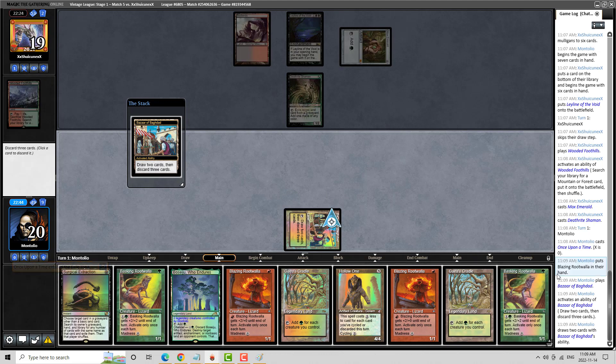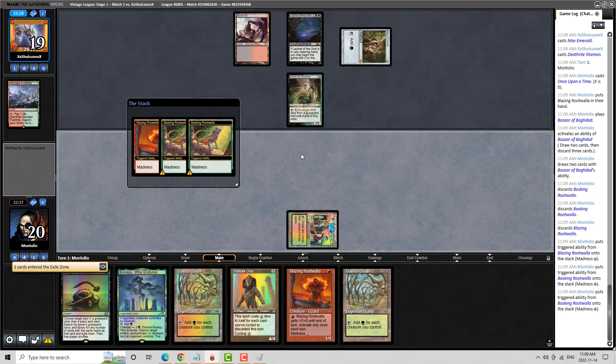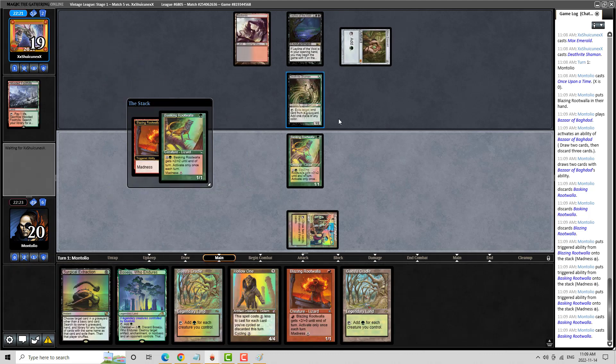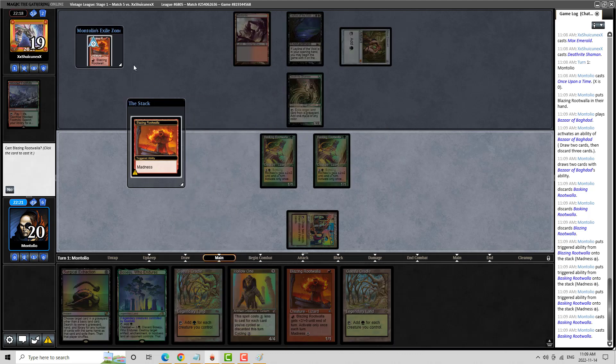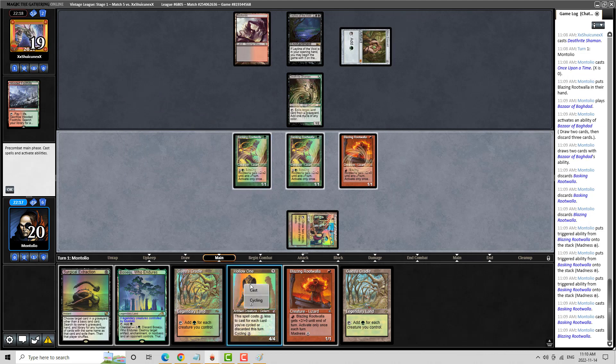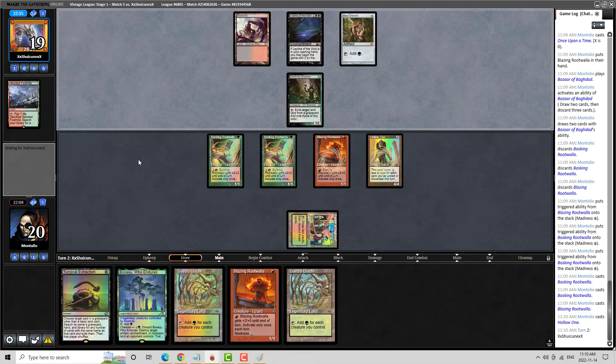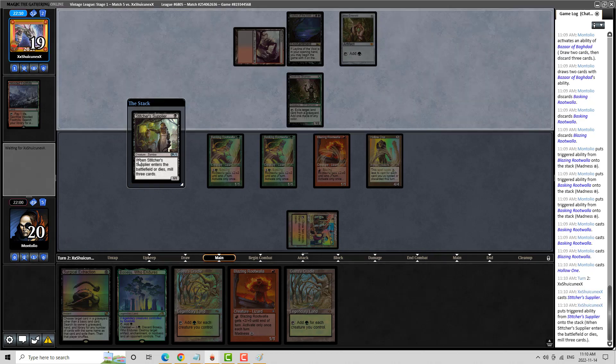We can actually just cast Vengevine here — this is the type of hand where we can literally cast it. I'm going to play the green Rootwallas, as I'm not too worried about Force of Vigor right now. I'm more worried about pumping my stuff with the Cradle. A likely line from my opponent: they have a Wasteland and they're going to Wasteland my Bazaar and Surgical it. Well, they can't actually do that because they have Leyline of the Void in play. And I'm sitting here going — go ahead. I've used my Bazaar; I don't need it anymore. Look how ineffectual that Leyline was, and look how ineffectual their Deathrite would have been without it. I didn't even discard a card.